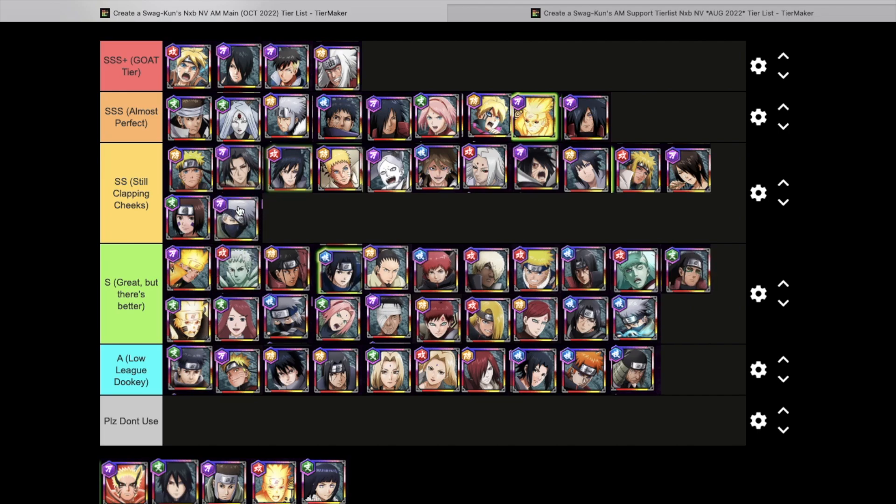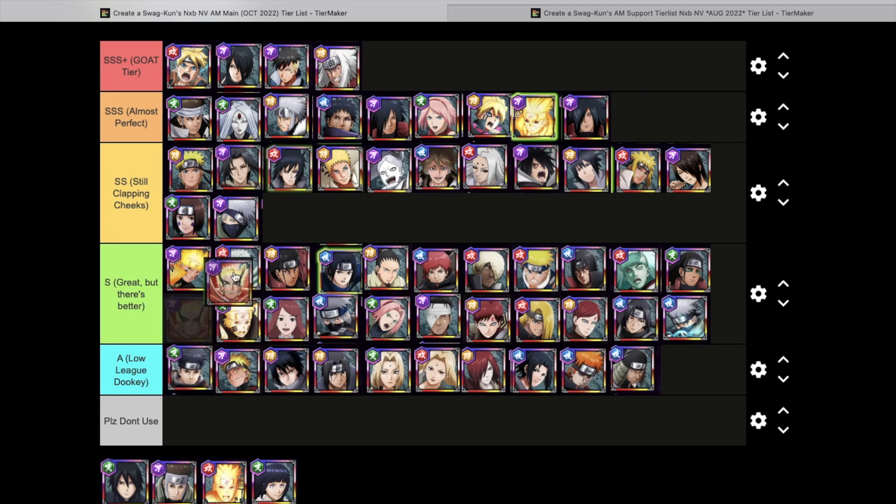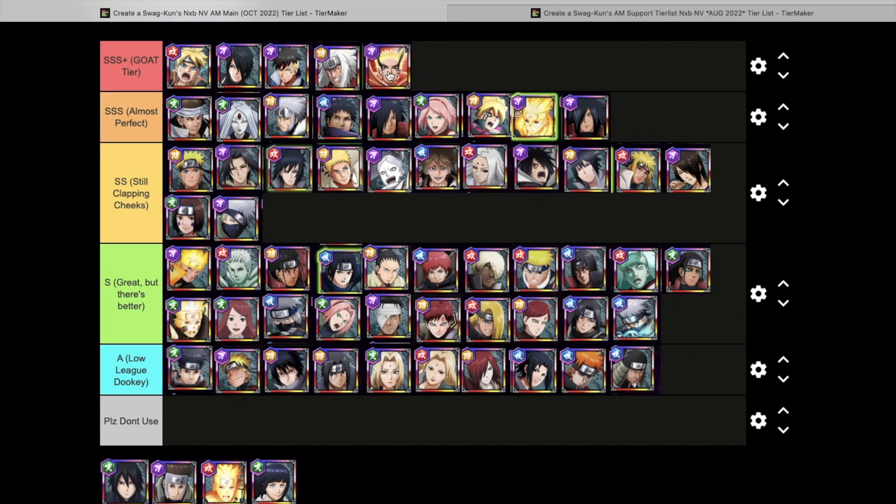Kakashi got a new rekit right before the anniversary but I don't think they did him justice. Putting him in Clapping Cheeks as an attack mission main — doesn't have a lot of AOE, doesn't have a lot of damage, his kit is a bit of a mess. Not great unfortunately, so we're keeping him in Clapping Cheeks.